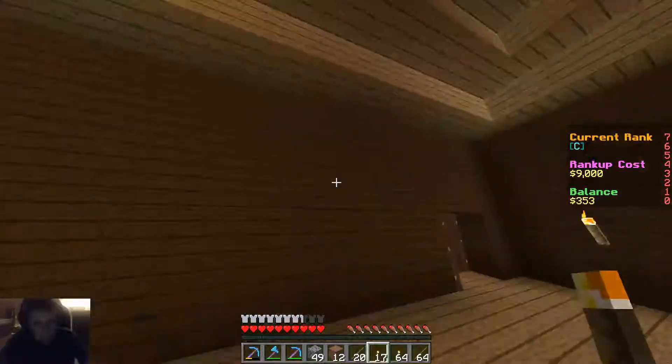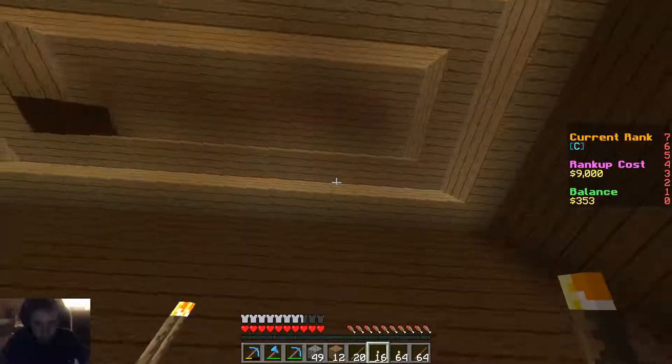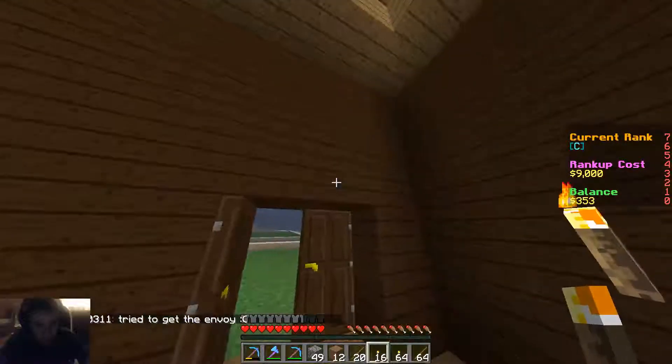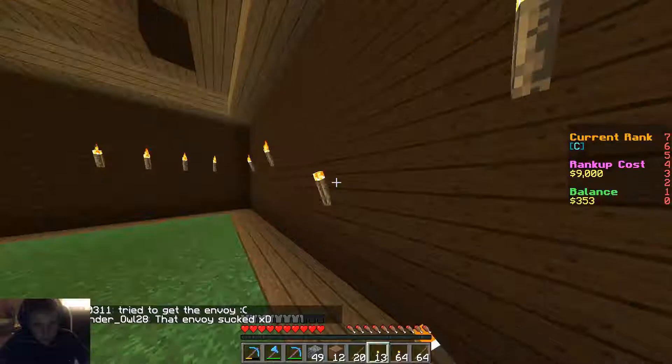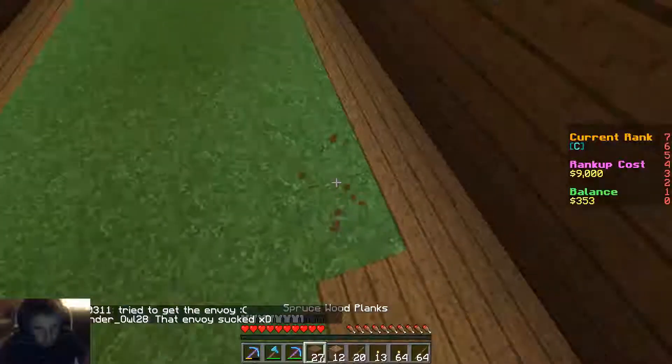Put four on that wall, put a couple right here, maybe put one way up there. You can't put them on there? I guess you can't put them on there. And then one right here. That should be good, so let's continue with this flooring.